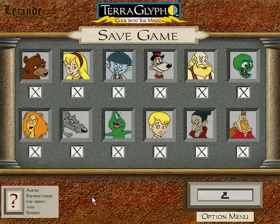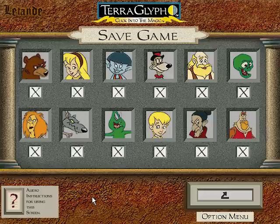This screen allows you to save a game in one of 12 positions. To save your game, just click on the position in which you want it saved. Make sure to remember where you saved it so that next time you can start where you left off.